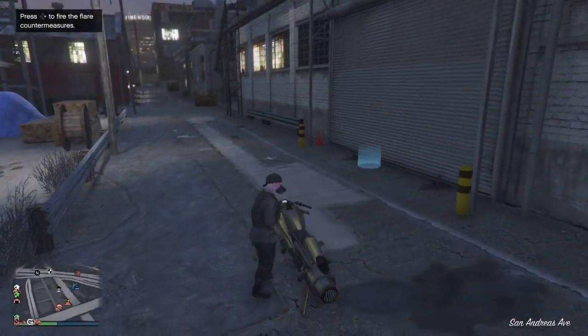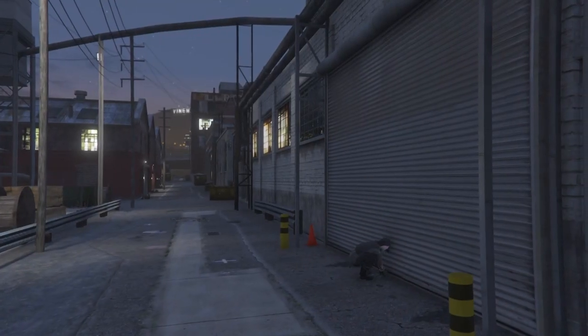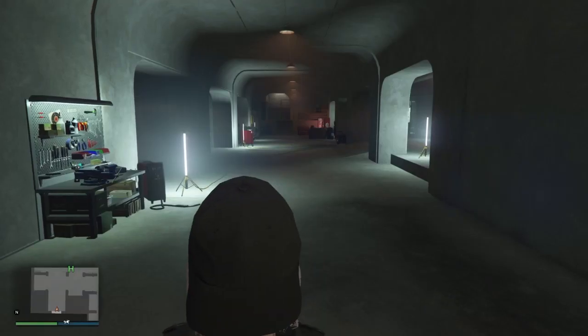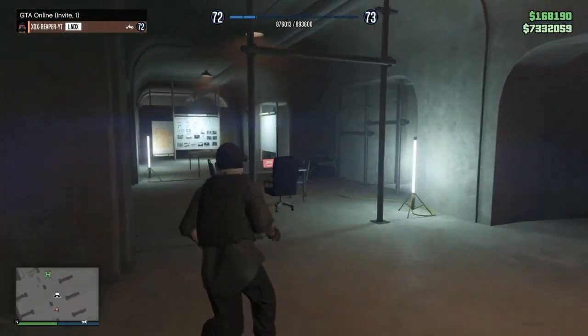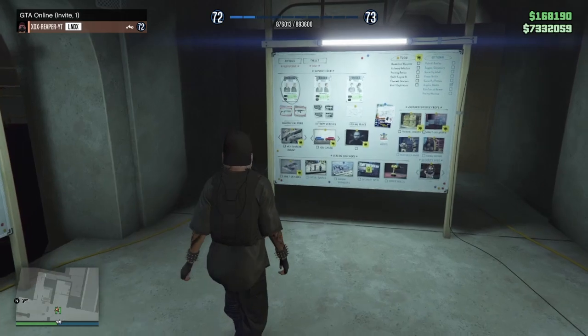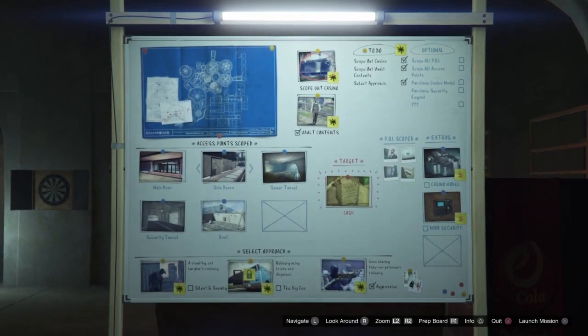First thing you want to do is come over to your arcade and enter in through the garage to get to the heist board. Once you get in, you just want to head over to the board on the left and start up the setup called 'Scope Out the Casino.' You have to do this once originally, so you can then start doing it over and over again. So just load that up.